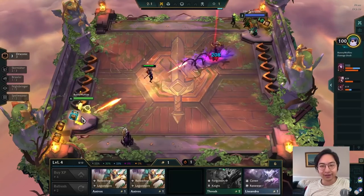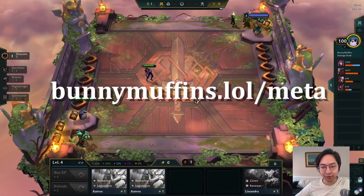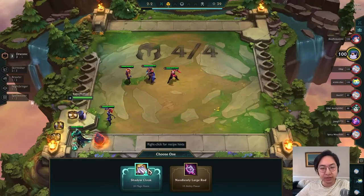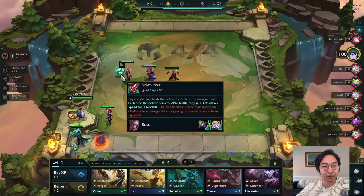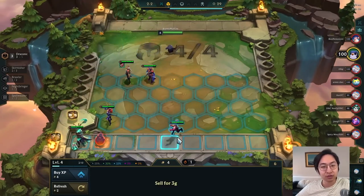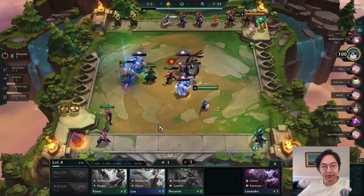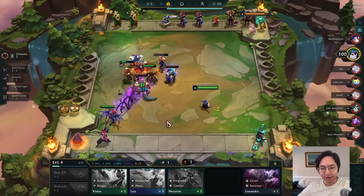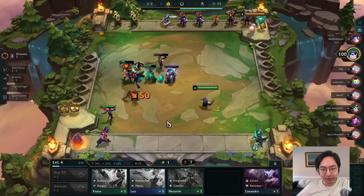But why aren't you playing some of the S-tier comps that you can find on my website, bunnymuffins.lol/meta, along with the meta snapshot I do every single Friday? So what does Draconic do? Draconic gives you these little eggs every single turn after every PvP round, and essentially it just gives a chance to give you some loot — it could be gold, it could be champions, and if you get to 5 Draconic, you could get items as well. This is definitely the stereotypical fun trait of the set because you can get some crazy combinations with it.